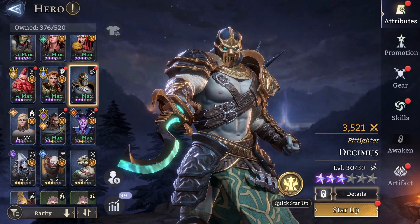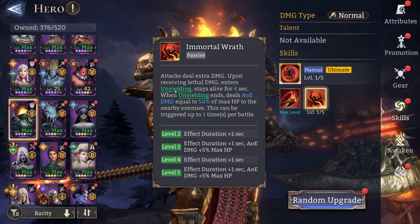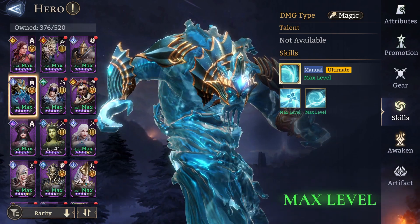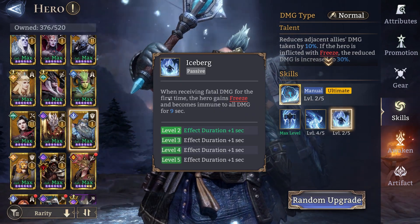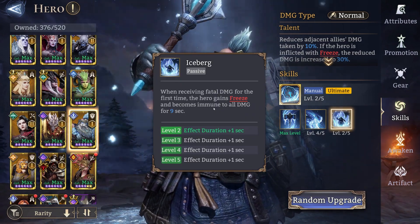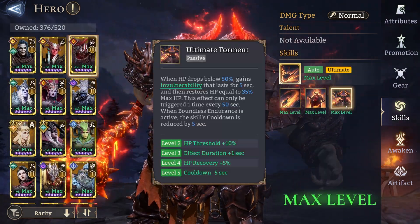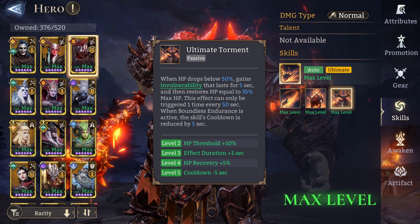I wouldn't say there are must-have heroes, but if I had to mention one, that would be Decimus. Make sure you lock one copy of him. Other heroes that can be useful are Baron with his unyielding skill, Vortex who is an HP-based healer and would have an easier time to survive in there, and Procure who also has a passive when receiving fatal damage — he is immune to damage for 9 seconds.